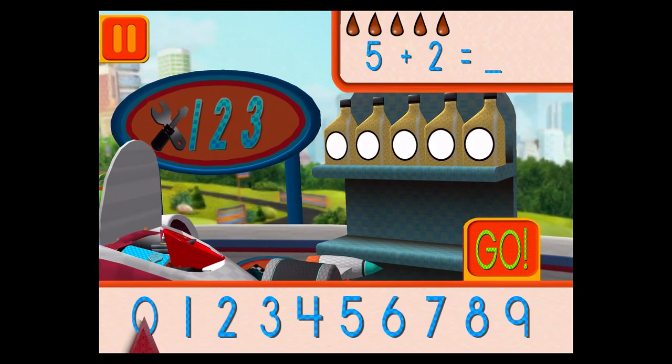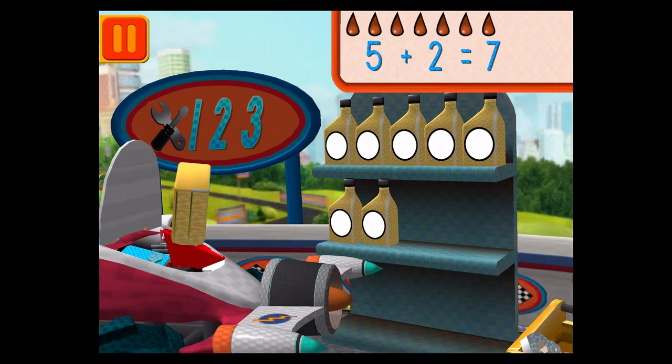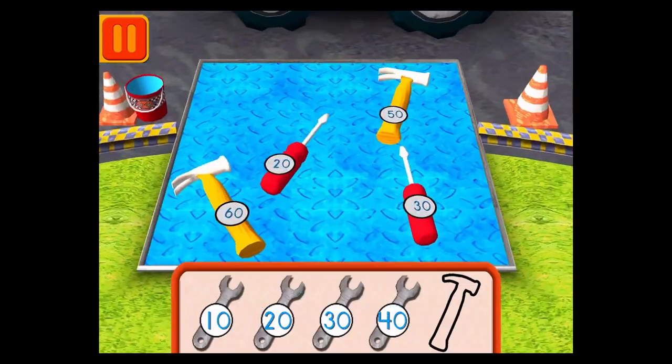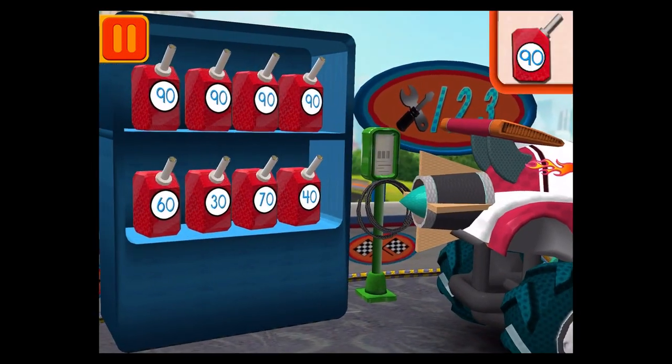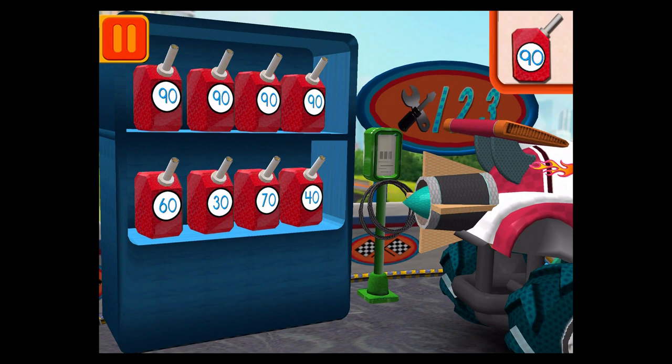We had five cans of oil and we added two. How many do we have all together? Drag the arrow to the total number. Help Bot sort his tools by tens. Drag the tools into the correct order, from smallest to largest number. We need gas cans with the number 90. Find the cans with the number 90 and drag them to your car.